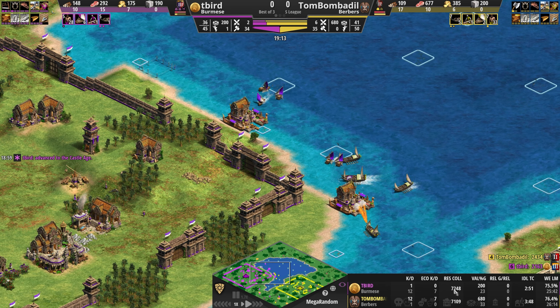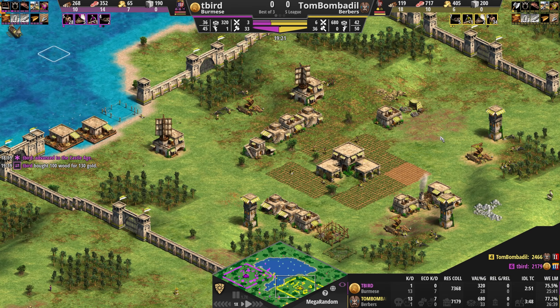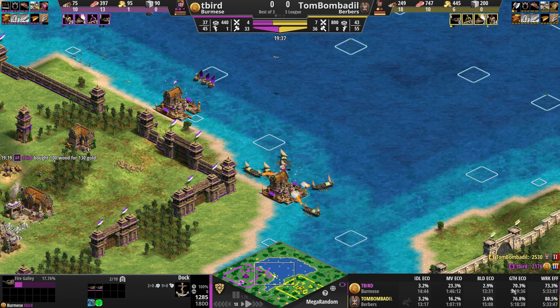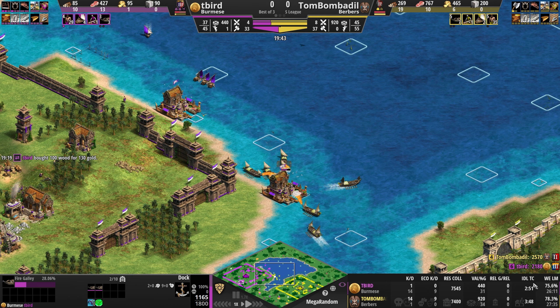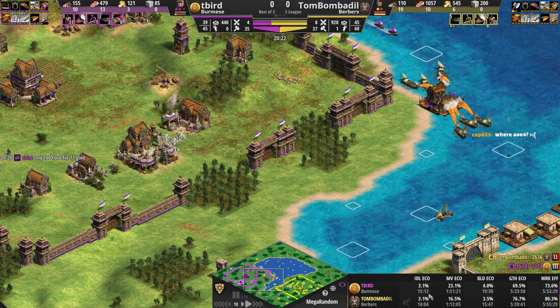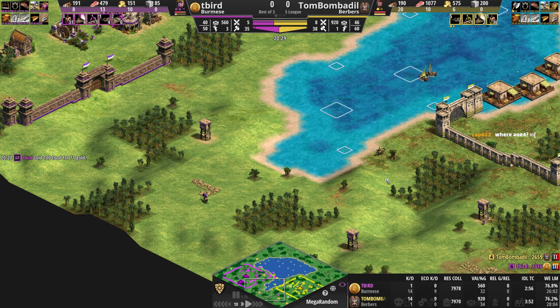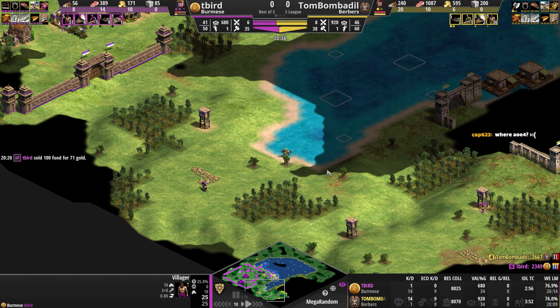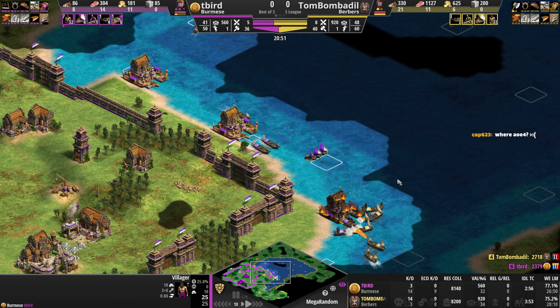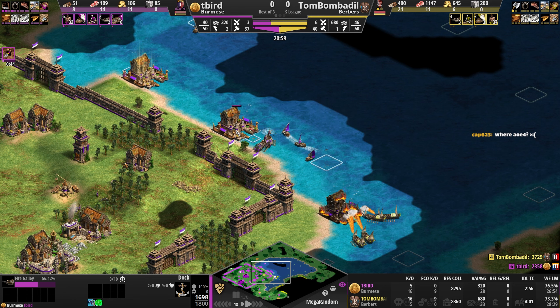Looking at the spectator stats — worker efficiency, idle eco at 3.1% for both players. I was watching a Dave Aliase stream and he actually has a damage-done value number in AoE4 spectator mode, which we don't seem to have access to here, probably in the paid features. From purple's perspective, seeing all these fire ships, you probably want to either build docks further away or just give up the water — you don't need to keep sending resources into something that's not going to kill you immediately.